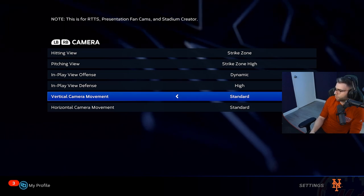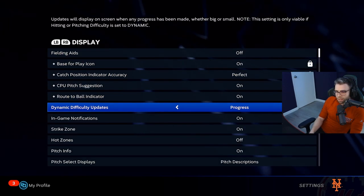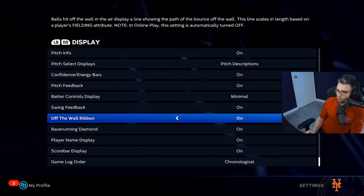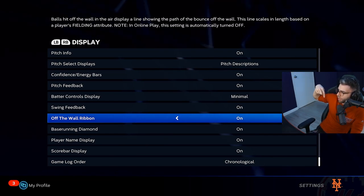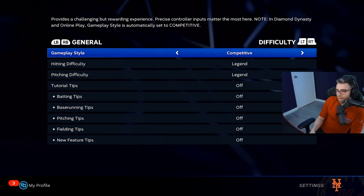For Display I didn't touch most of it, except Off the Wall Ribbon — I put that on. It gives you a carom indicator that tells you where the ball is going to bounce off the wall so you can get in a good position. That's the only thing I turned on in Display.